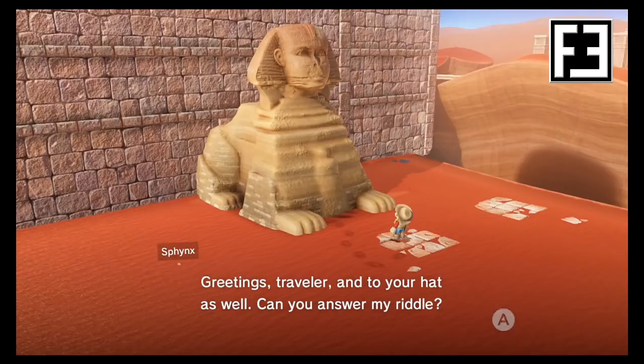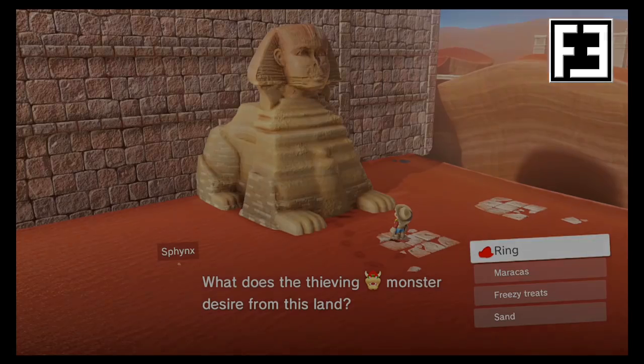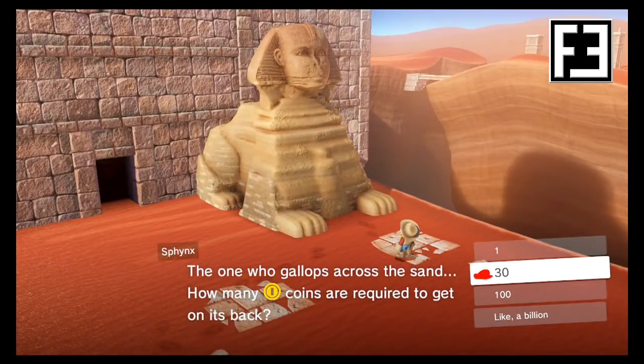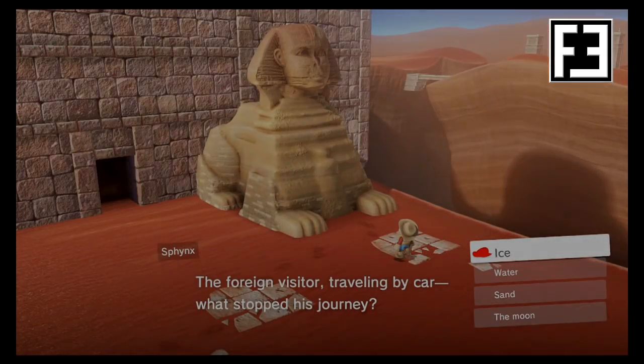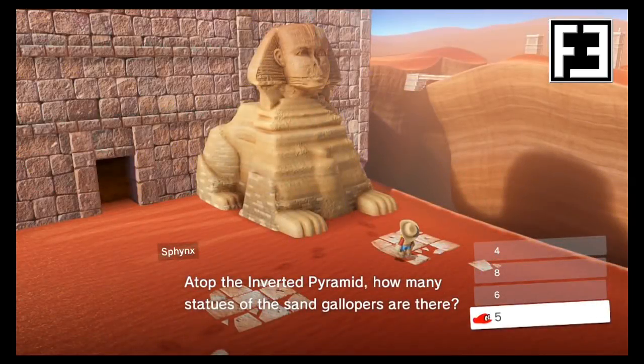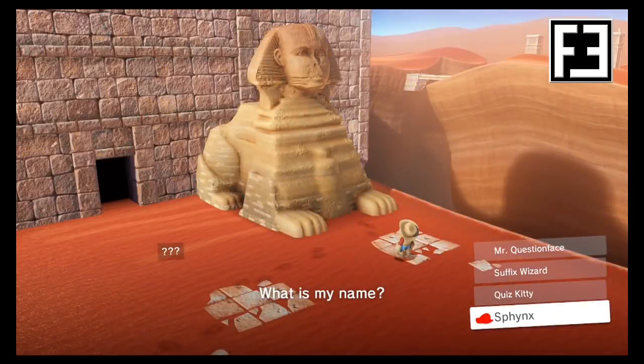The answers to the Sand Kingdom Sphinx are as follows: Ring, 30, Ice, 5, and Sphinx.